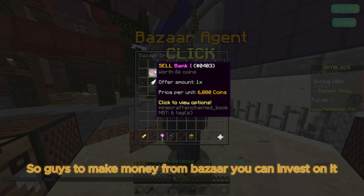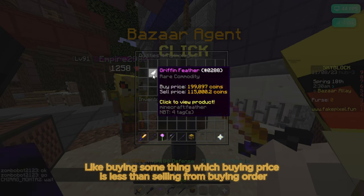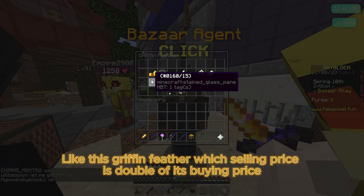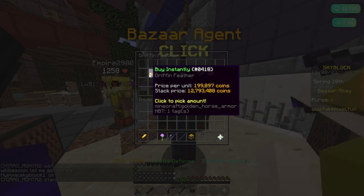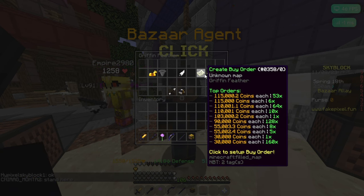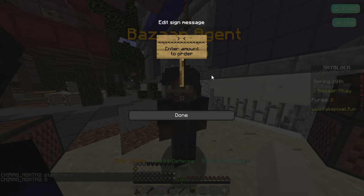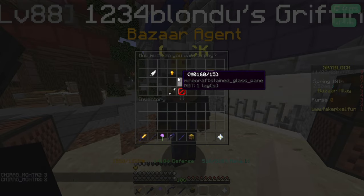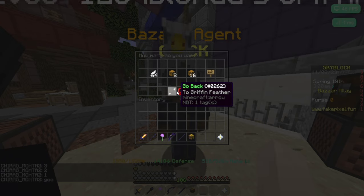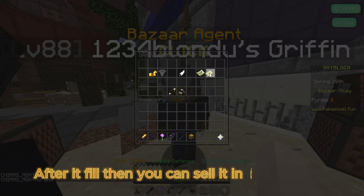To make money from bazaar, you can invest by buying something where the buying price is less than the selling price. Like this griffin feather, whose selling price is double its buying price. You just have to put it in a buying order — I have already put it. After it fills, you can sell it at double the price.